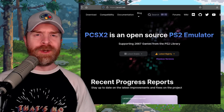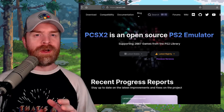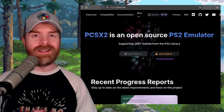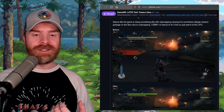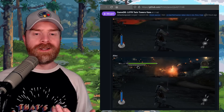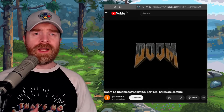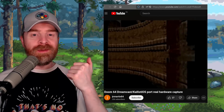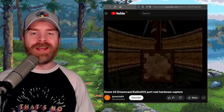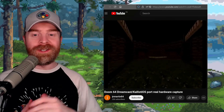Next up, we're talking about PS2 emulation with PCSX2. PCSX2 got a small fix that some people might like. If you play Lord of the Rings Twin Towers, there's a fix that stops random garbage from appearing on screen — here's the before and after. Next up, we're talking about Doom 64 on the Sega Dreamcast, and yes, this game is being ported to the Sega Dreamcast. I'll drop a link to the video in the description below.